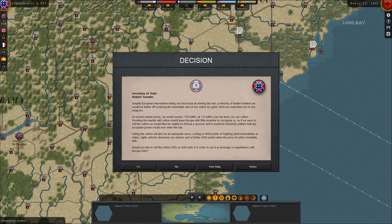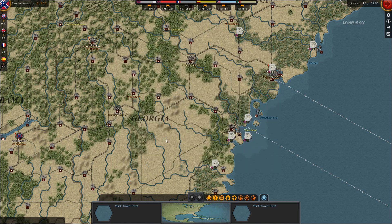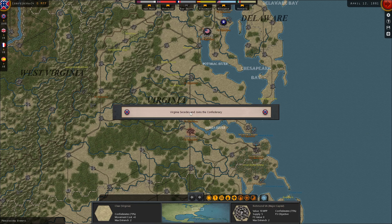Despite European intervention being our best hope in winning the war, a minority of leaders believe we could be better off ordering the immediate sale of our cotton for gold. What I'm going to do is keep that cotton in an effort to leverage it later with Europe for negotiations. There is a chance that Great Britain will join our cause in an effort to secure the cotton trade. We could either go with French or Spanish support, or try and go with English support. I am going for that UK support, really hoping that we manage to get the English on our side.